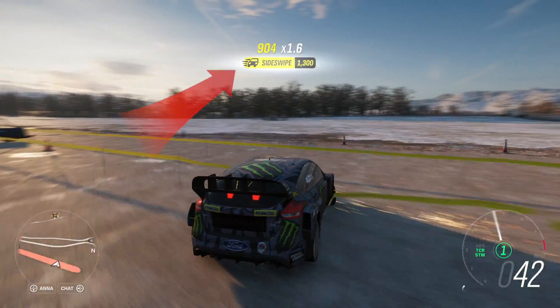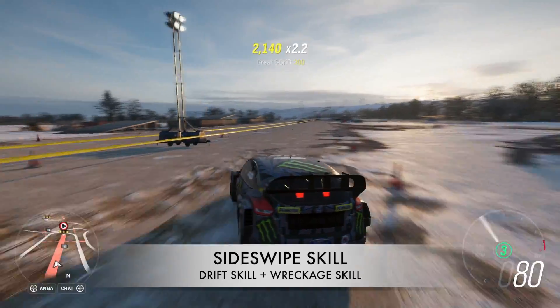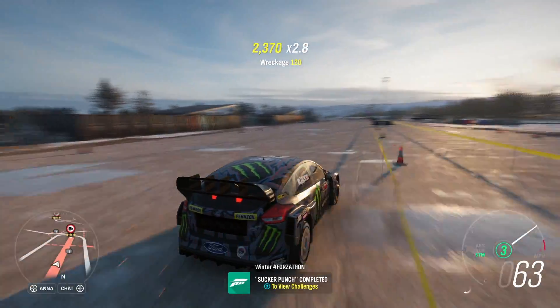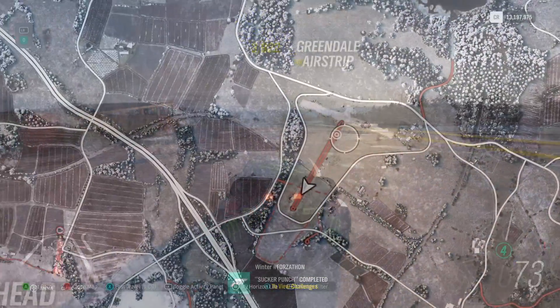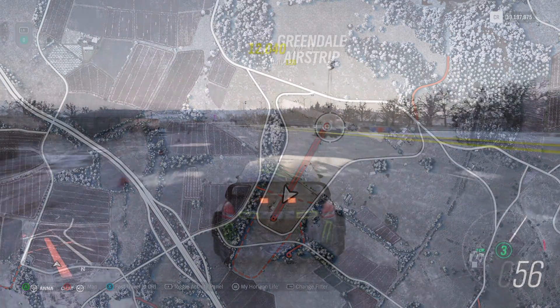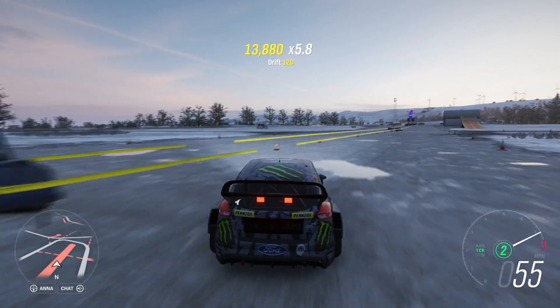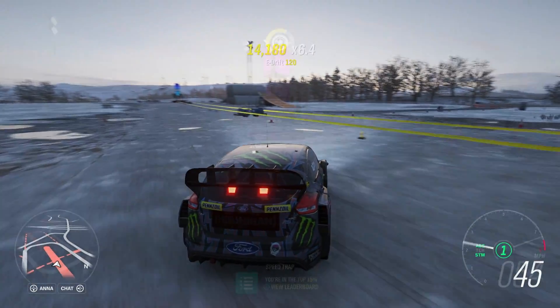How do you perform a sideswipe skill? A sideswipe skill is a drift skill and a wreckage skill at the same time. The best place to get these done is here at Greendale Airstrip. Get yourself in any car you feel comfortable drifting in, and all you need to do is drift up and down the middle of this airstrip.